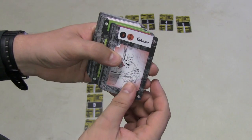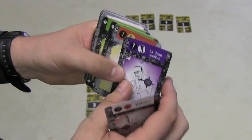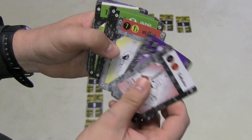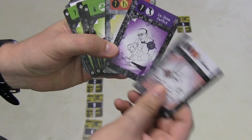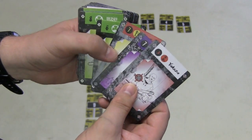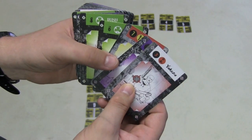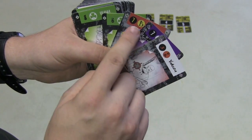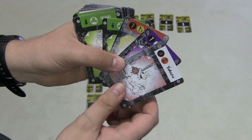This deck of cards is made up of mobsters — four different suits. You have the Japanese mob, the Italian mob, the Russian mob, and the Irish mob — your four stereotypical mobs. Each of these mobs has numbers on them from one to eight, and then there is a strong mob and a weak mob. The strong ones are in a circle, and the weak ones have no circle.